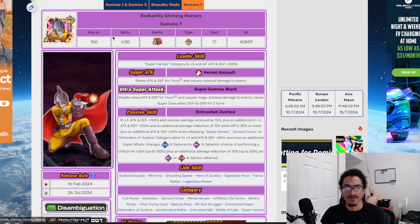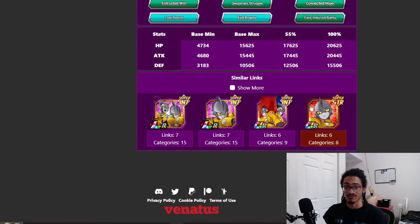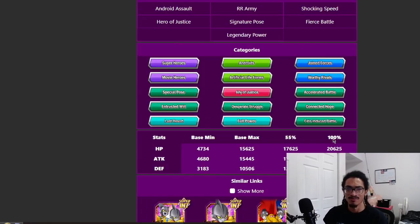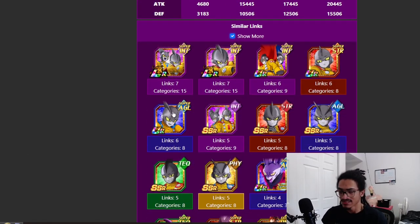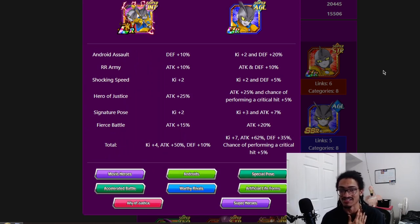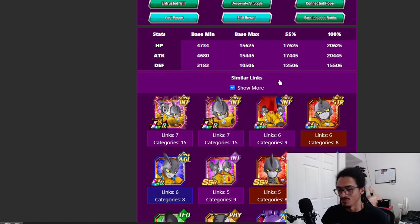Up to 80% damage reduction — this card is solid throughout. The base form is probably the worst part; you want to get to Gamma 1 as soon as possible. The best linking partner is Gamma 1 himself — Gamma 1 has aged gracefully with 7-key, 62% attack, 35% defense, and a 5% crit chance. Gamma 2, on the other hand, has aged like stale chips left in an open bag in the cupboard.